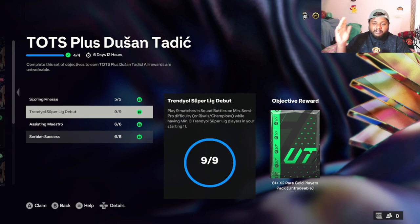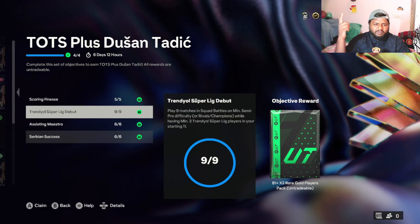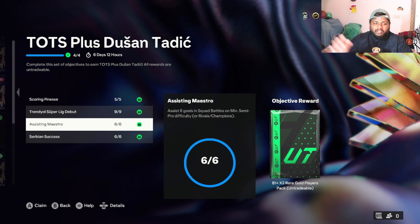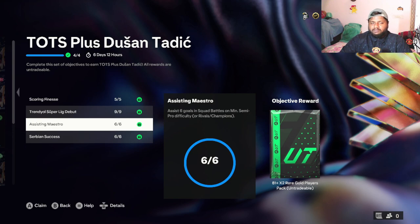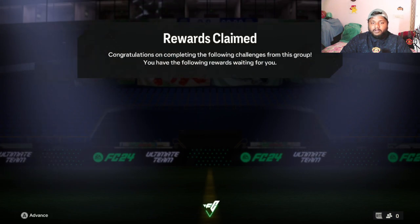To get this card you just have to play nine games — that's it. Play nine games with three players from that league, and while playing those games have two players from Serbia. Then score five goals with a finesse shot, get six assists, and win six games with two Serbians. If you're playing Squad Battles it'll be done in no time.